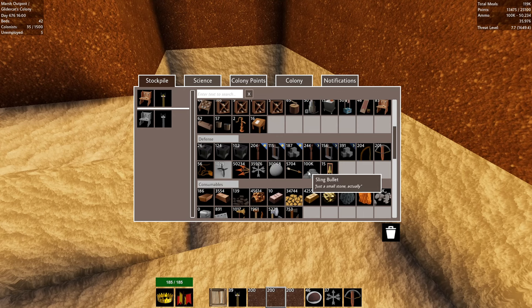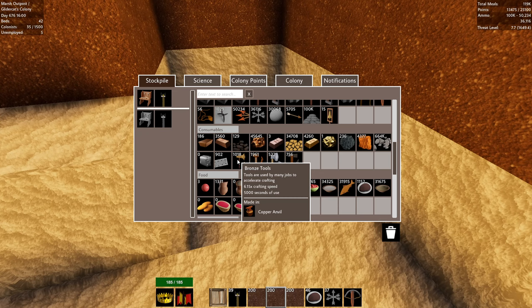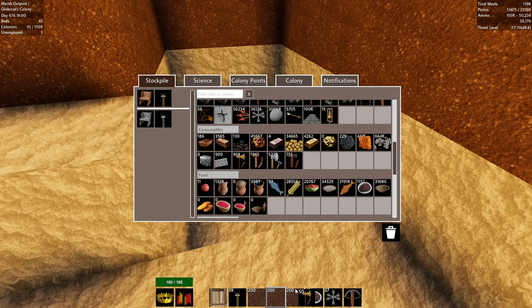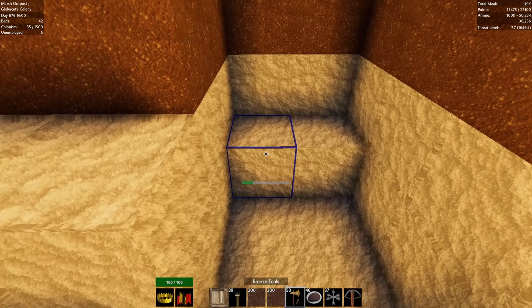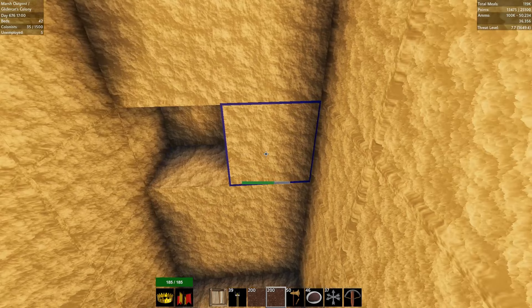That looks reasonable. Like I said, we'll try to expand on this particular floor, go deeper and I think it'll be safer. Someone mentioned they thought if you use the tools — can we even put tools in? What are the best tools — is it iron or bronze? The pop-up says 6.15 times crafting speed. Bronze tools are supposed to be the fastest. Someone mentioned you might be able to dig faster if you have this tool equipped. Not true — doesn't do anything different.